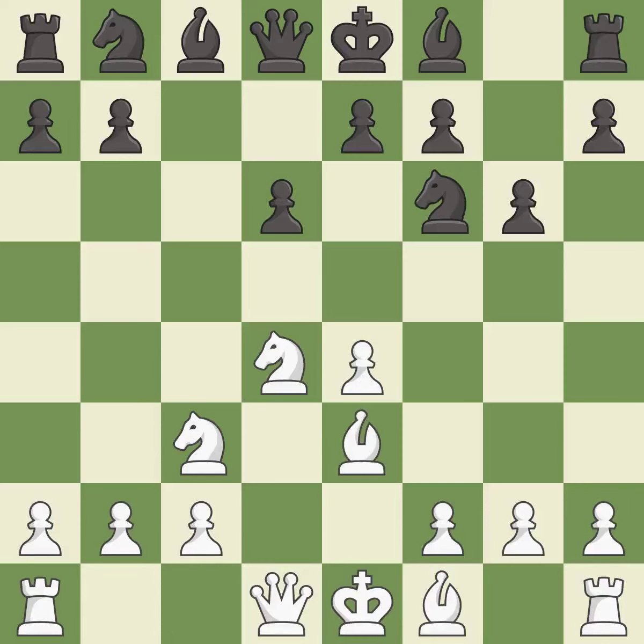Be3 supports the strong d4 knight in the center. Bg7 puts the bishop on the long diagonal in a move called a fianchetto. f3 supports the e4 pawn and prepares to develop the dark-squared bishop to e3 and the queen to d2, a common attacking setup versus fianchetto systems.